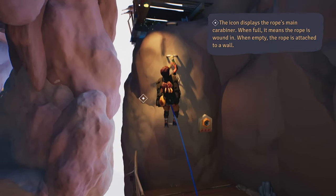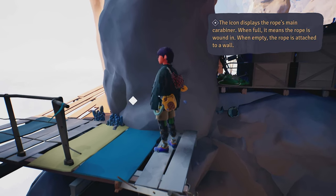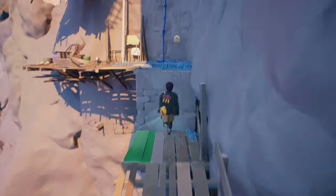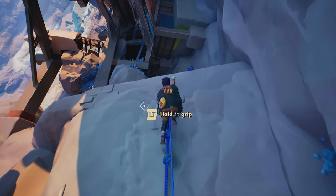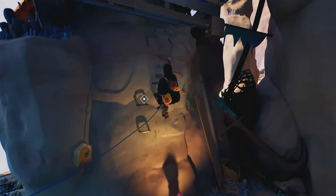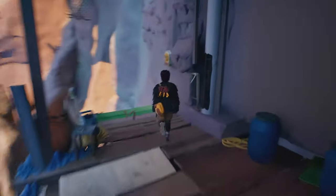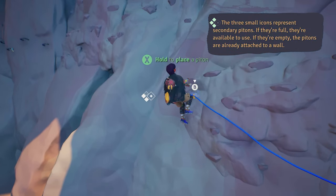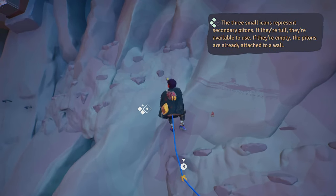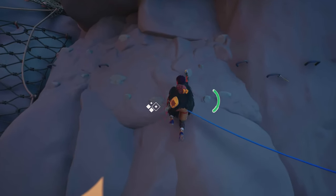When you climb, you use the rope for safety, so pretty often you need to wind it up so you don't run out of it. The left thumbstick dictates the direction your character is climbing, so you can also move laterally. While climbing, you can also attach secondary pythons — you have three — and jump. The pythons are used before hard jumps, so if you fall, you can return back to the python's position and not start from the beginning.